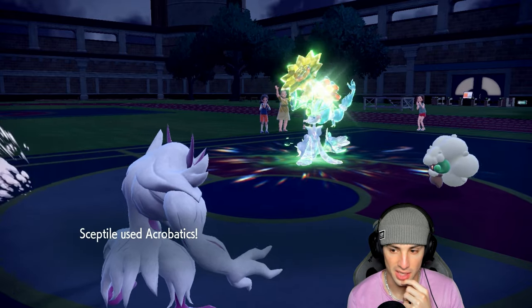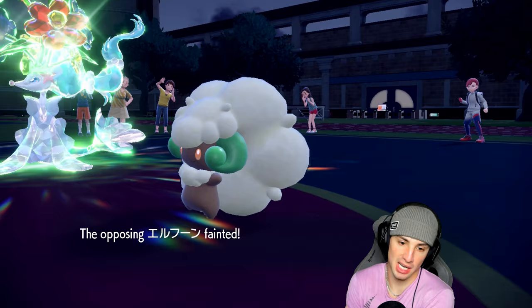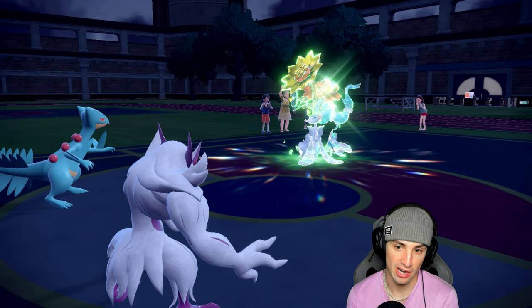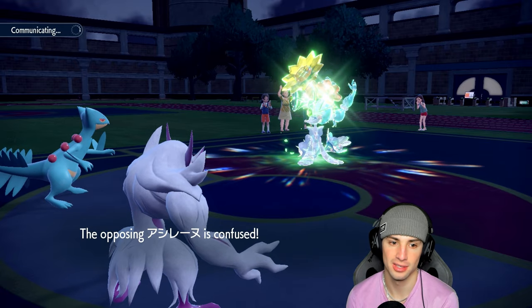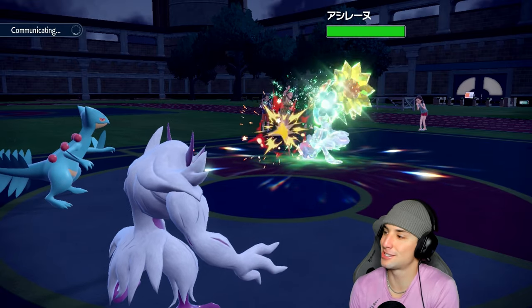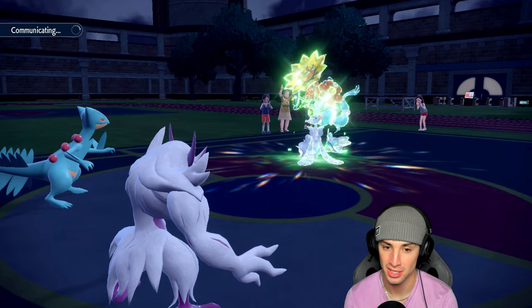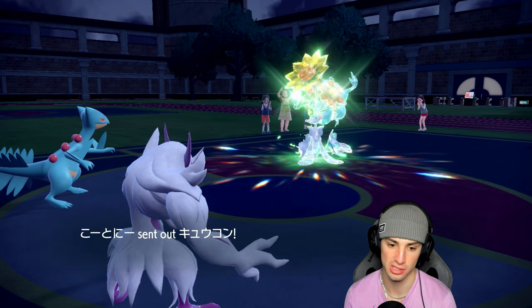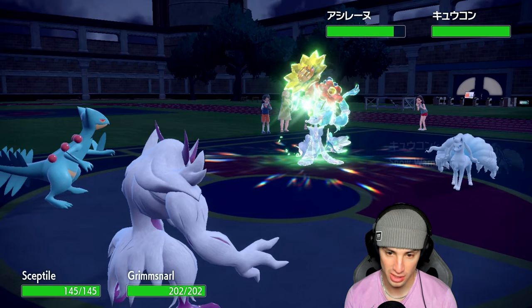Sceptile outspeed — are you sashed? You're not sashed, bye-bye Whimsicott! So no Tailwind, that's huge for us because now Sceptile is like the fastest on the field. I can Acrobatics down this Primarina. Hot start baby — I'm sitting here plus two with Sceptile, which is looking gorgeous, and they don't have Tera anymore because they used it.